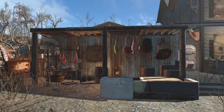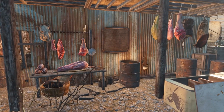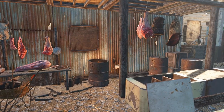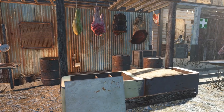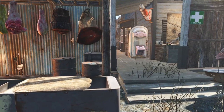As you approach the main house, at least from this side, the first thing you'll see is the butcher area. I'm not sure where the butcher is but you can see all his meats out. This is where you can come and pick up whatever meat you need for your travels, or if you're a caravan to bring back to a settlement. You can see he's doing pretty well for himself with all the different kills he has on display.